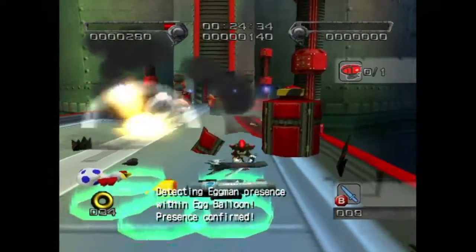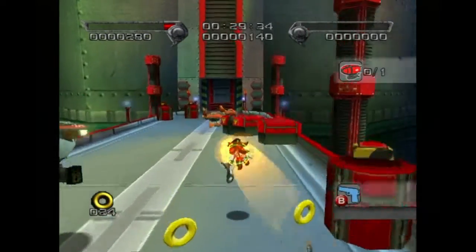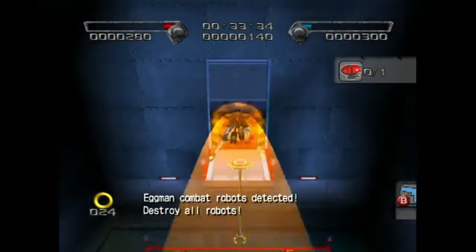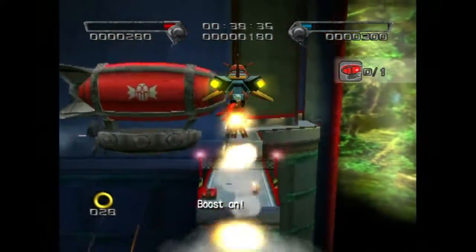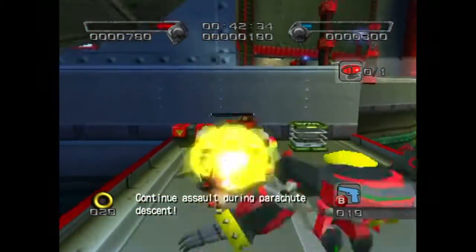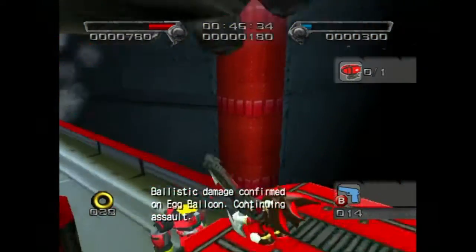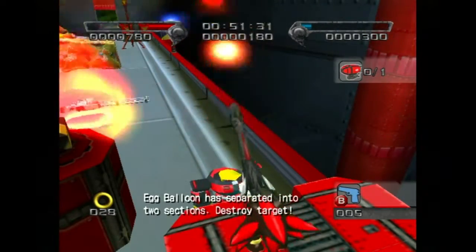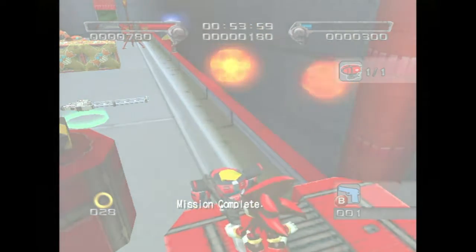We'll be taking advantage of the Shadow Rifle here, if I can pick it up. As I mentioned earlier in the run, this is a gun that kills enemies in one shot. However, that won't be the case for this Eggman balloon — it will require a good chunk of the rifle's ammo. But from here, we can just fire away at it without a worry in the world. And like that, we're done.